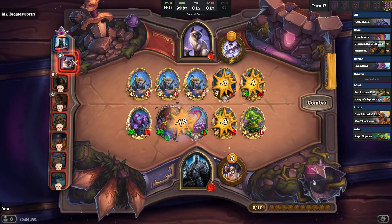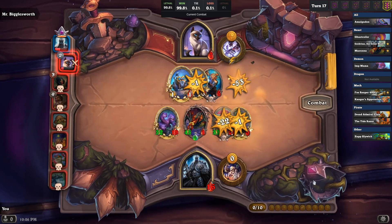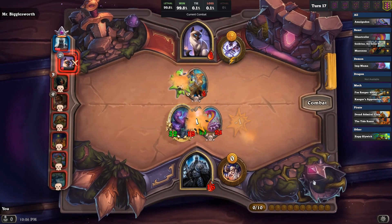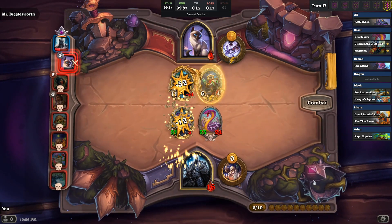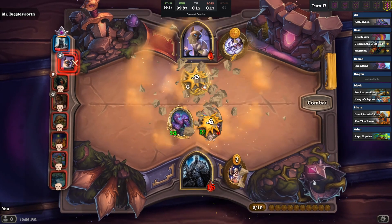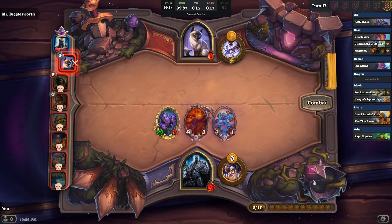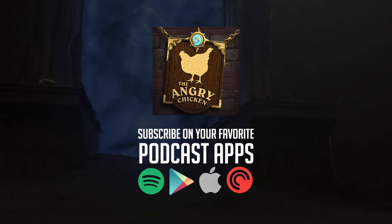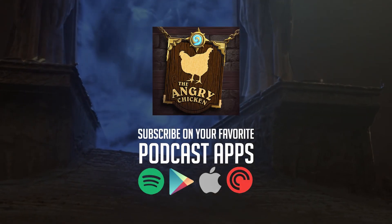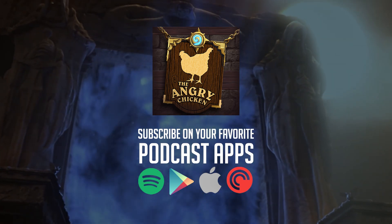The luckiest game of Battlegrounds I've ever had — I've never had that many golden six-star minions before. It was just absolutely insane. I had a great time. The new Lich King is extremely, extremely powerful — probably looking at some sort of nerf in the near future, but Maiev is right there with him, so we'll have to see. If you enjoyed this, please like and subscribe, and please also go subscribe to the Angry Chicken Podcast wherever podcasts can be found. See you next time. Job's done.